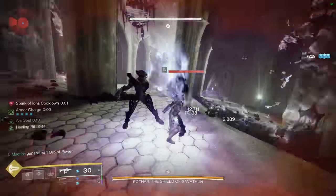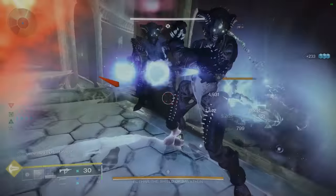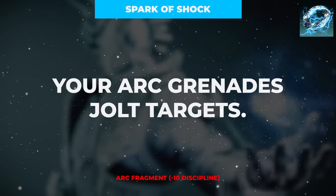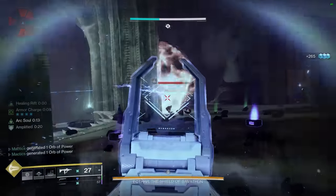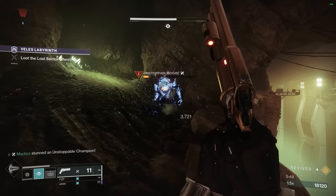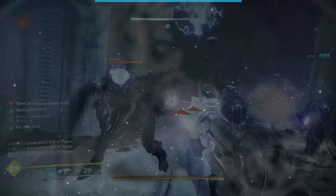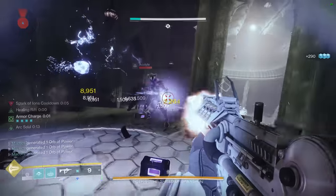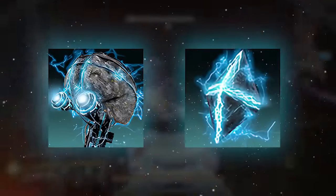Moving on to the fragments, we'll begin with some upgrades to our grenade with Spark of Magnitude, which extends the duration of our Pulse Grenade. We'll also want Spark of Shock, which allows our grenades to jolt targets. Circling back to the Electrostatic Mind aspect, any target jolted by our grenade will spawn an Ionic Trace on death — even if killed by something other than the grenade. Additionally, the Spark of Ions will also generate an Ionic Trace when defeating a jolted target, meaning when we kill an enemy with our grenade, we actually get two Ionic Traces — one from Electrostatic Mind and one from Spark of Ions.